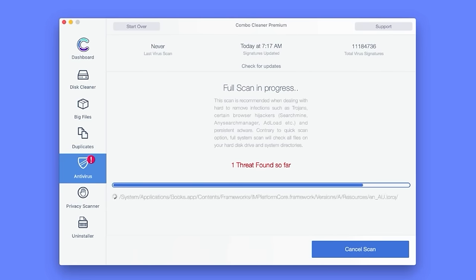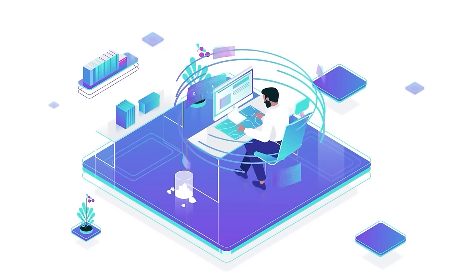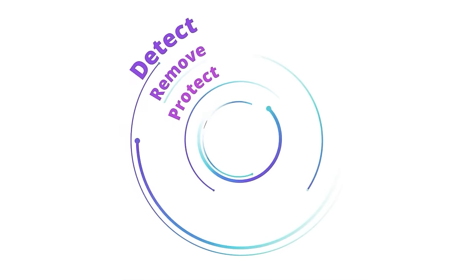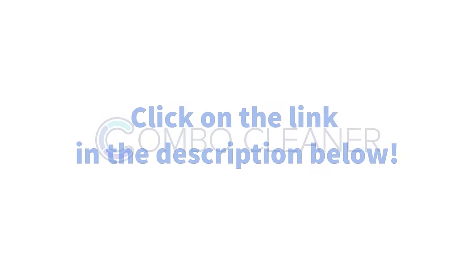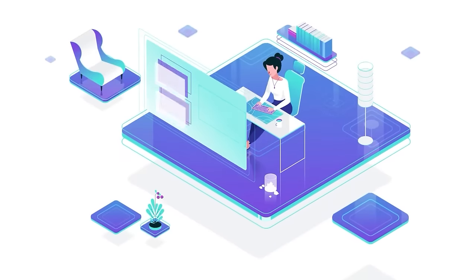It also includes premium customer support by cybersecurity experts who will help you with any issues or questions you may have. Join me and get the best antivirus software out there. Click on the link in the description below and use my promo code and you'll get an 80% discount for Mac or PC versions. A huge thank you to Combo Cleaner for sponsoring this video.